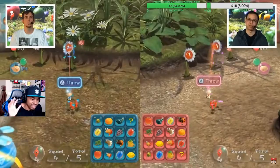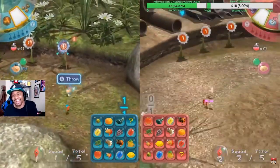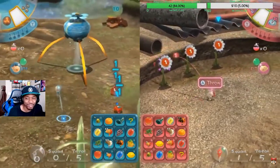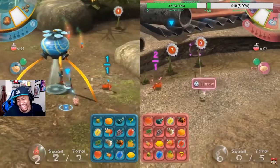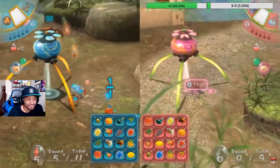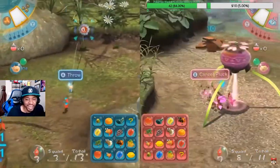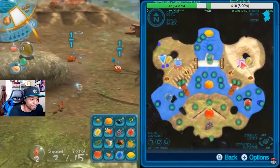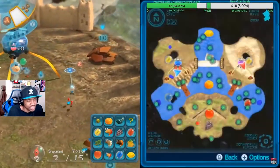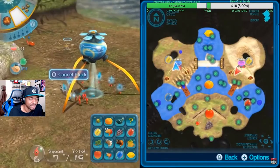Is there online co-op bingo battle? I need to know. I'm hoping they break that curse — it's Nintendo, of course. We start with only five Pikmin so you'll want to create a larger squad as quickly as you can. From what I understand, Hyrule Warriors: Age of Calamity is supposed to have online co-op. There really should have been no reason Super Mario Party wasn't online.